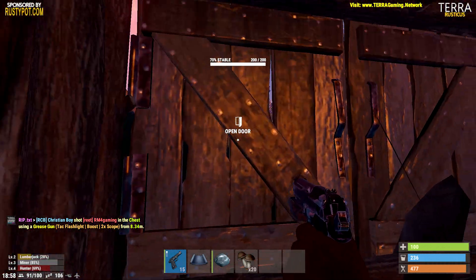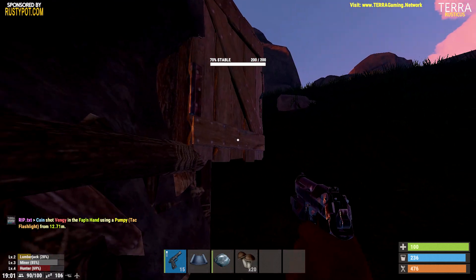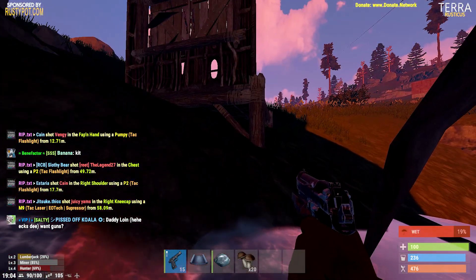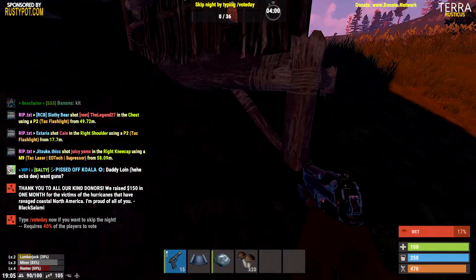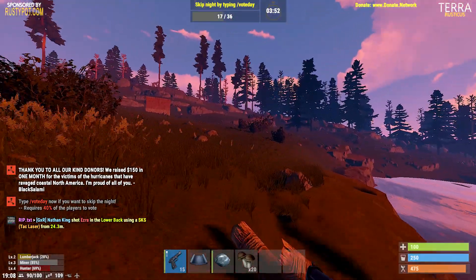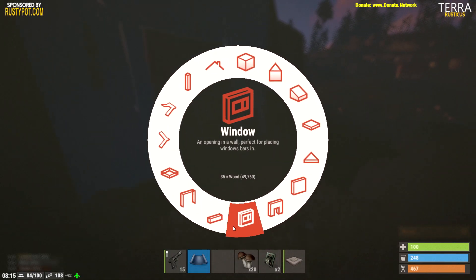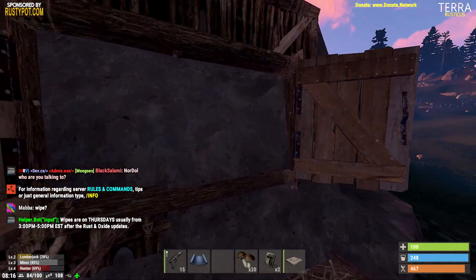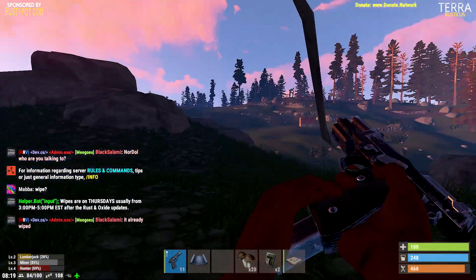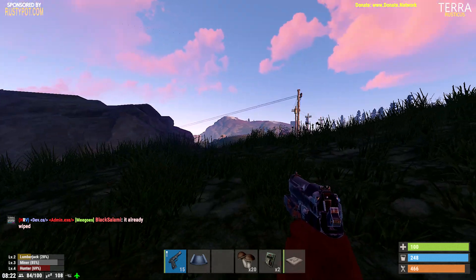I wasn't expecting to do it on my first try, but that's all you really have to do — you shut it and then jump. Sometimes it doesn't work, but sometimes it'll glitch you through. And you're just inside the rock. There we go. You would want to break that every time because it's only 300 wood, so it's not that hard to get. You can get out of the rock in about thirty seconds.